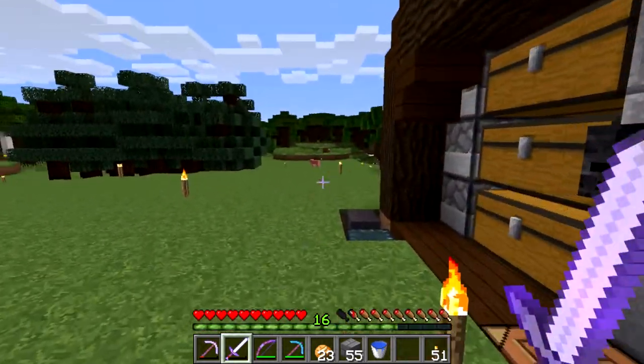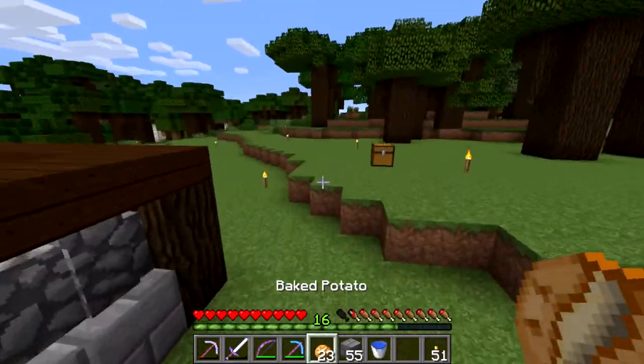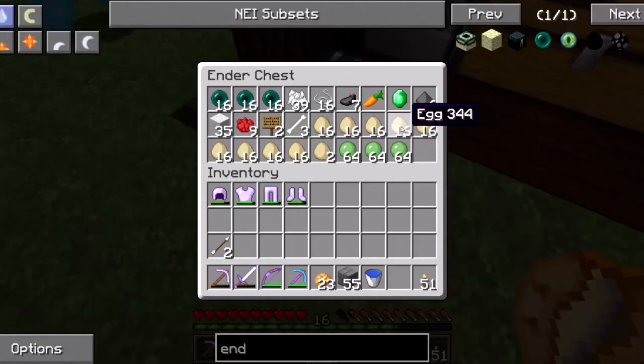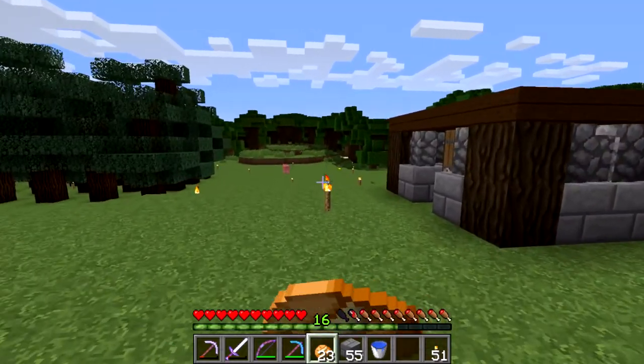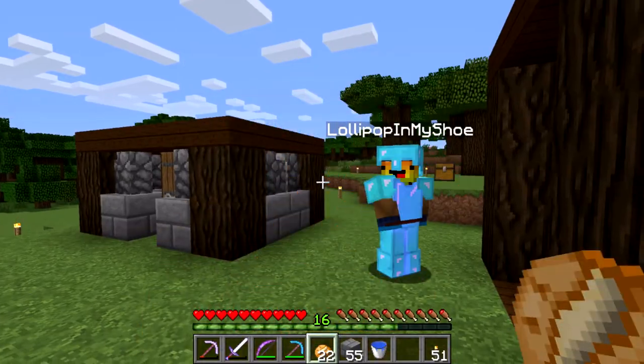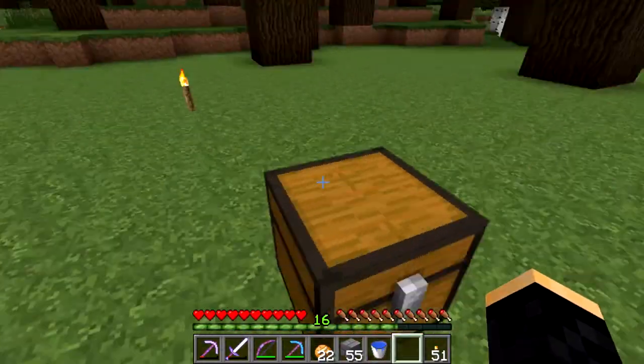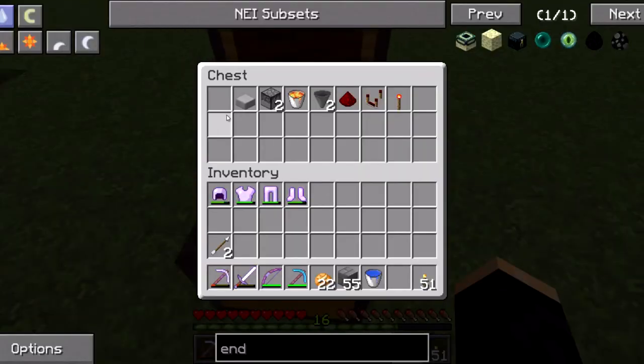We're just going to hang out around here. Got some chickens in here, we got a bunch of eggs. Another player had brought some over — he's got a chicken farm so he brought some over here. I'm going to go ahead and show you a chicken farm that I designed. It's pretty simple. Here's all the ingredients that go in there.